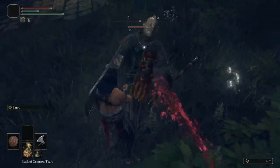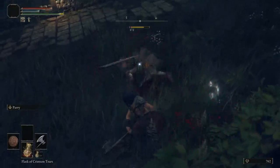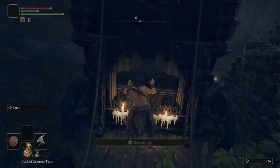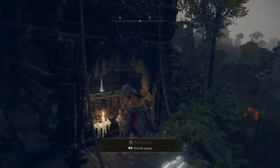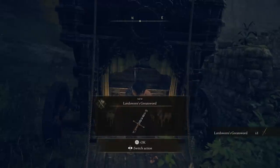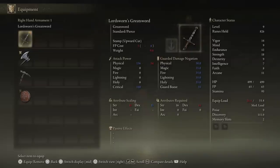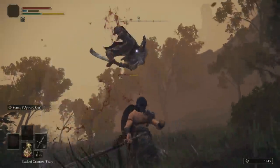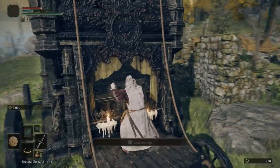There are also some important items in the same Gatefront area. Two weapons: a greatsword and a flail. The greatsword can be found in the cart closest to the Site of Grace, guarded by an enemy but easy to acquire. It's a great early weapon for strength-based melee classes like the Hero or the Vagabond, mostly scaling with strength and dealing a ton of damage.